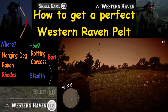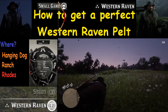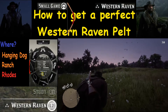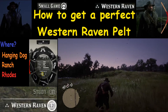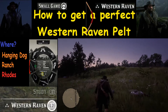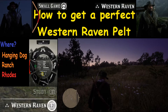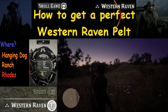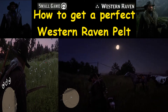We got one with three stars — time for dead eye. Here we go, let it rip. Let's keep our fingers crossed. Also, you don't want to damage these things — don't walk over them or ride over them with a horse, because you could have it perfect and then destroy it. Here we go — we got it. It's still three stars. That is sweet. We got another perfect pelt.